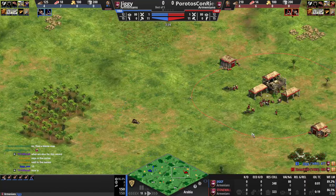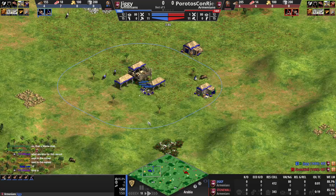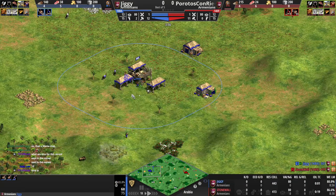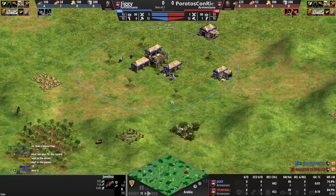Opponent is not having a good time. You have to force drop a lot with the Georgians because they start with less food, right? These guys start with the same amount of food as normal. You just have to keep the TC running.